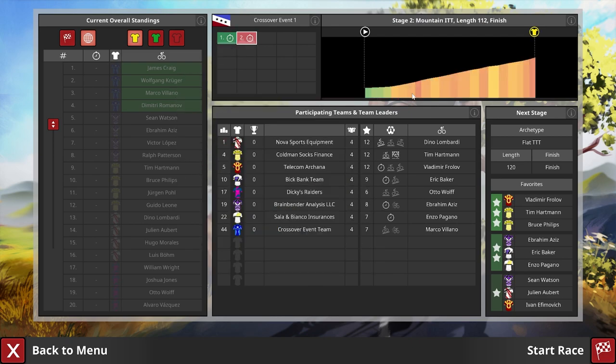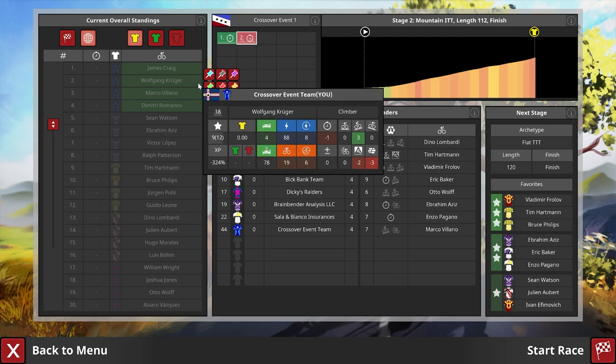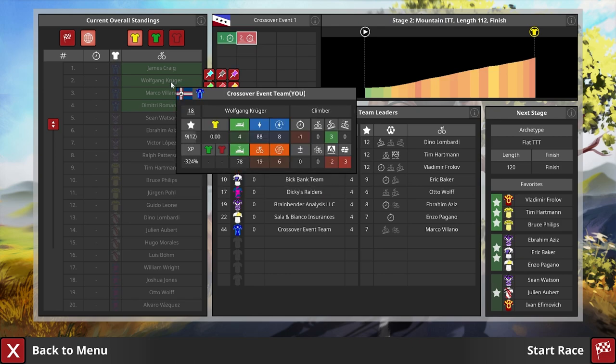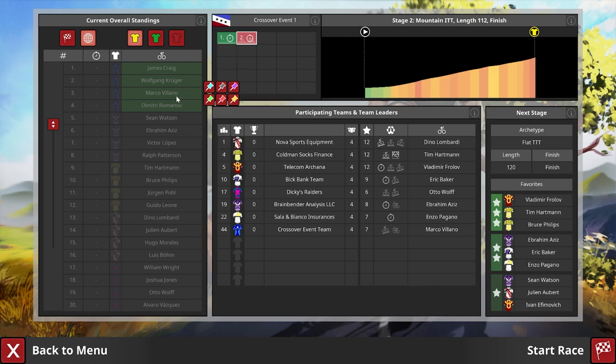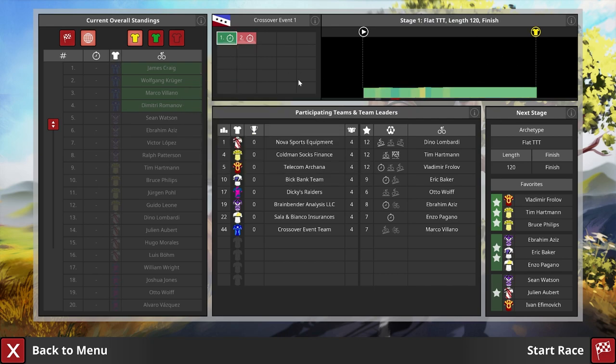Marco Villano doesn't really care, he is in the middle of the bunch with pretty decent stats. If we look at this, there is a lot of mountain — a hell of a lot of mountain. This first section might be about fifteen to sixteen nodes long, which means it is about one hundred nodes of climbing, a little less. That is a long long way. I think Wolfgang will be one of the strongest riders here — maybe not the strongest, but Dimitri only has a plus one while Wolfgang has a plus three on the mountain terrain. Marco doesn't care about either flat or uphill, he always has a plus one, but the only downside is that he has very low attack points.